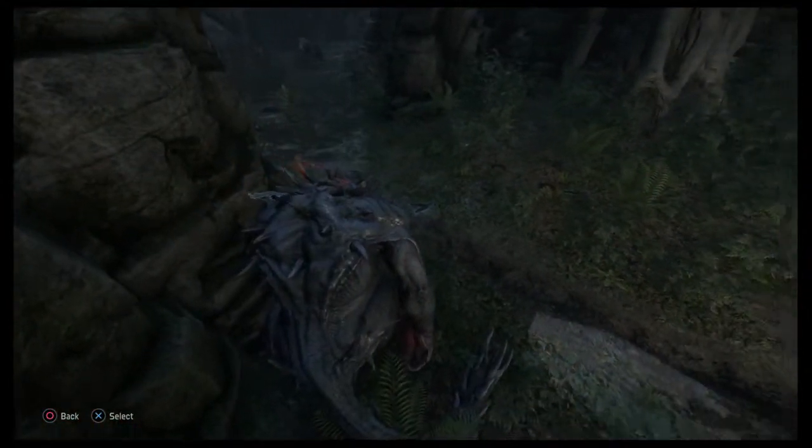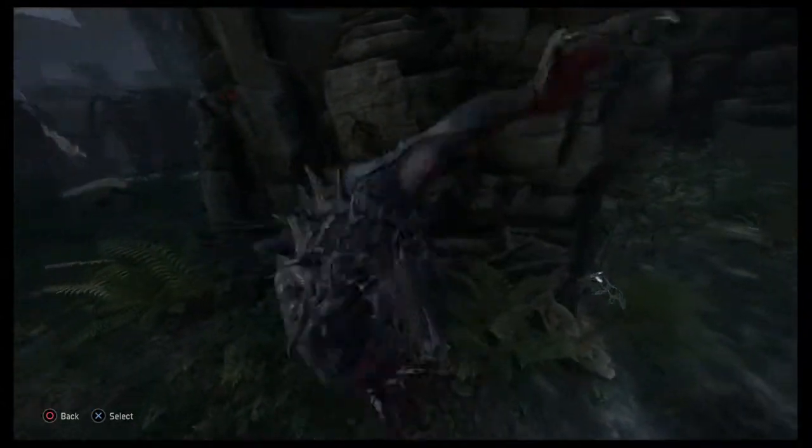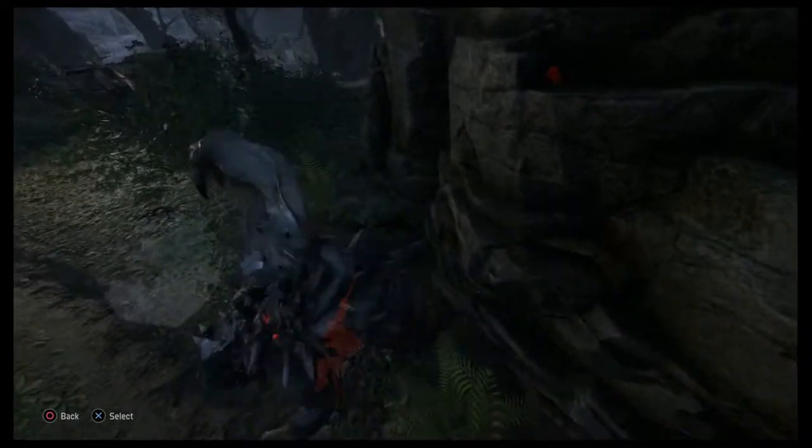Lone hunters are vulnerable to your Pounce ability. To Pounce, use your melee attack while in stealth mode. A Pounce target cannot escape unless one of their teammates shoots you off.